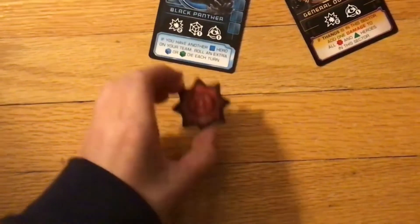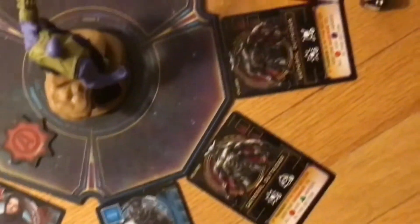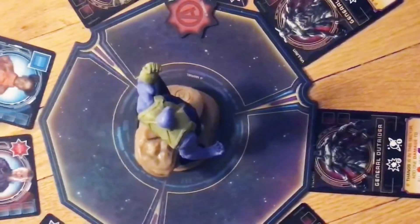After getting your turn, using the marker, put it on a sector you want to go for. You will go on a certain sector depending on if you want to recruit a hero or you want to add damage to a villain.